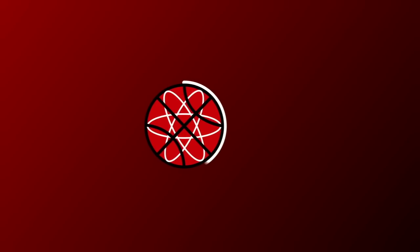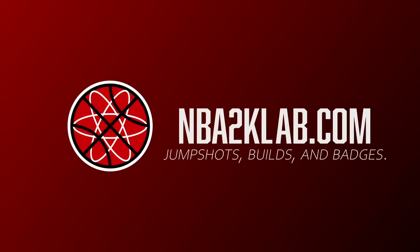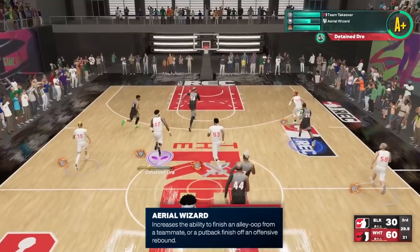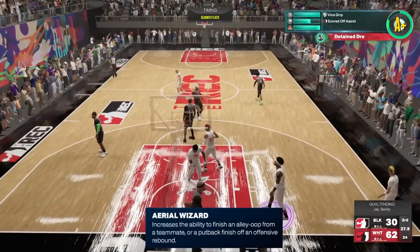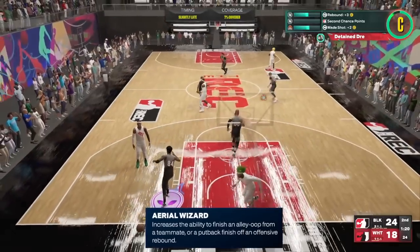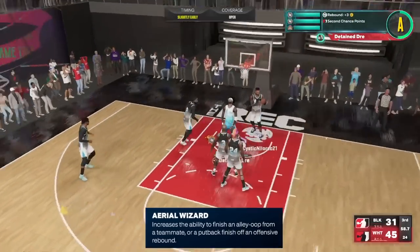Hey everyone, this is Sam and welcome back to the 2K Lab channel. Today we're going to talk about badges on NBA 2K23. In this video, we'll be looking at the Aerial Wizard badge. We're going to break down exactly what it does to increase your ability to finish alley-oops, what each level actually does for you in detail, and how it can help you with putbacks and what level you need to get these done consistently while saving your badge points.